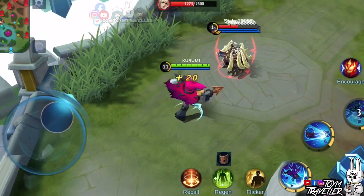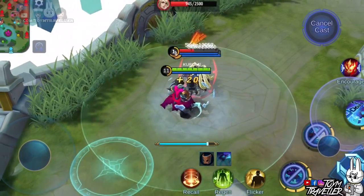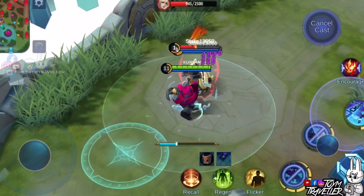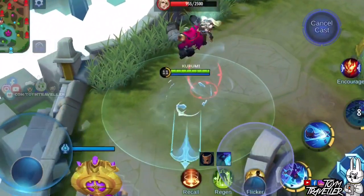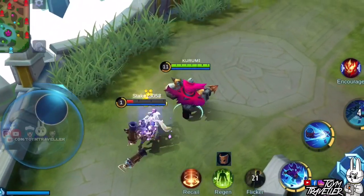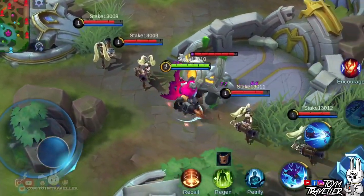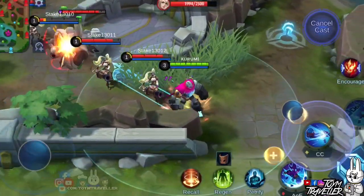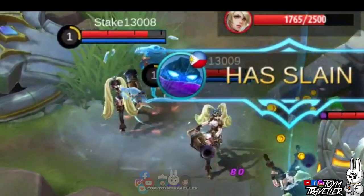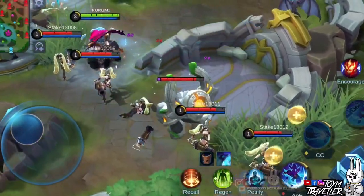You might be curious if Flicker works during the finishing move — we tried it, and as you can see, it definitely doesn't work. You can't use Flicker while airborne; it will only activate right after you land. Another tip: you might wonder why we recommend Cursed Helmet — it's because this item's effect is used by both your true form and your mecha. The effect of the helmet will be utilized every time you use your second skill.